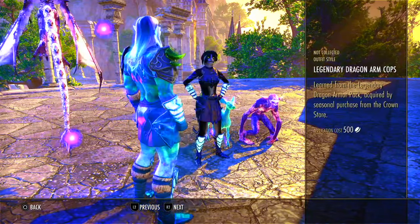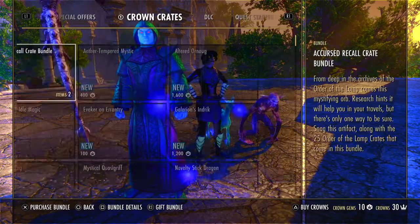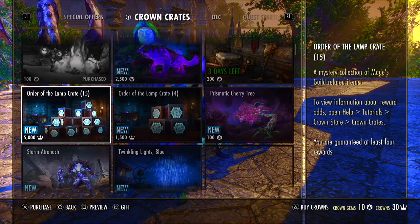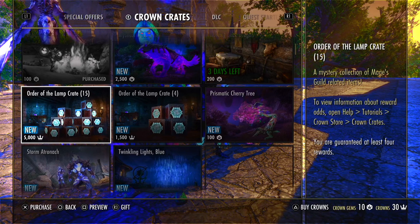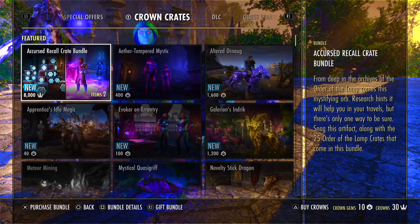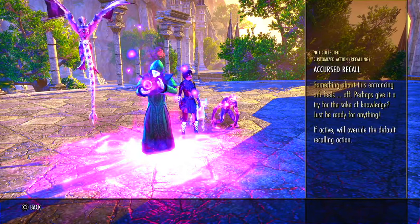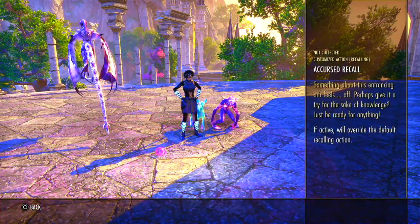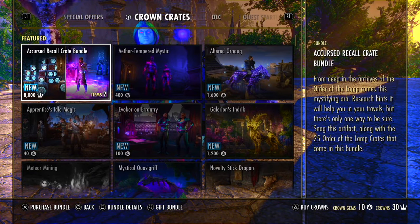2,000 crowns for that? And then let's get to the crates. You can get four for 1,500 or 15 for 5,000. If you're optimizing your crowns perfectly, that's at least like 25 bucks for those 15 crates. Now I am not knocking crates — crates are actually the only way you can get the legitimately good cosmetics in the store. That's my first tip right off the bat.